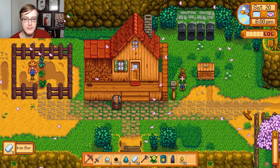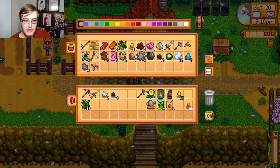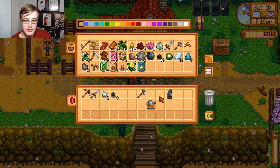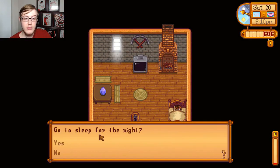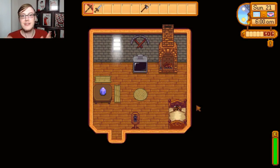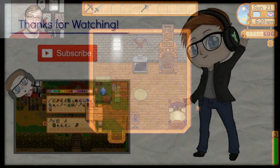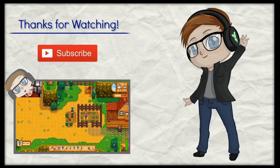Starting out, they're very expensive. Let's plop all these in the furnace for refining. Now we're gonna go to sleep. Level 3 foraging - now we can get sap from trees. And that's it for today, guys. Thanks for watching. If you liked what you saw, please hit the like and subscribe button to stay up to date with all the videos that I post. Leave a comment below to tell me what games you want me to be playing next. Thanks for watching, bye!